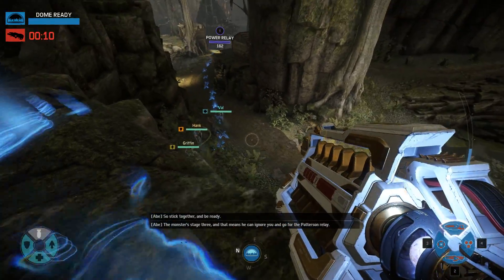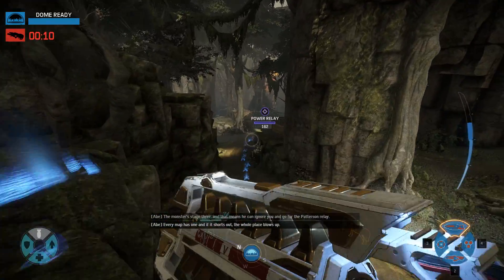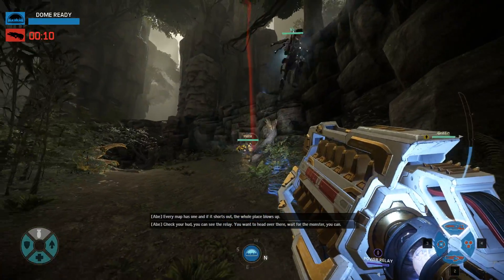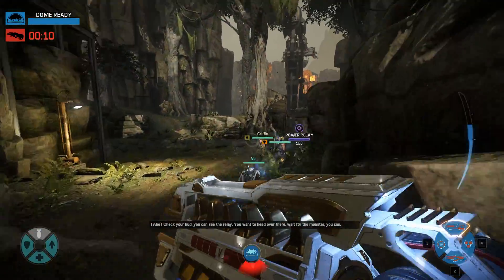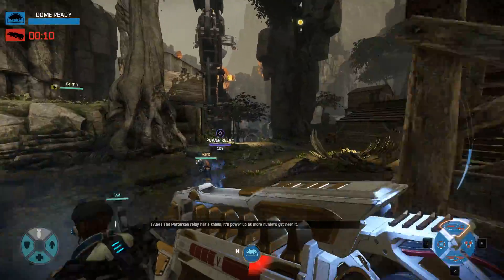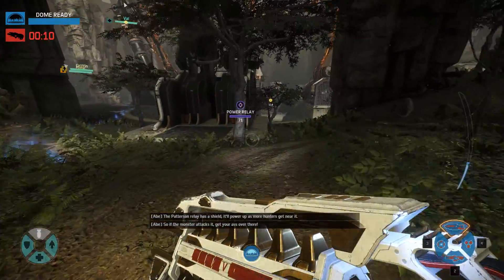The monster's Stage 3, and that means he can ignore you and go for the Patterson Relay. Every map has one, and if it shorts out, the whole place blows up. Check your HUD, you can see the relay. If you want to head over there and wait for the monster, you can. The Patterson Relay has a shield — it'll power up as more hunters get near it. If the monster attacks it, get your ass over there.